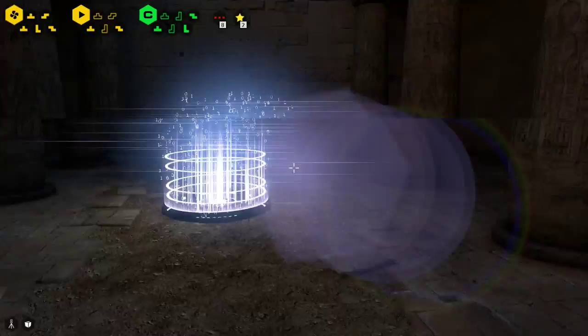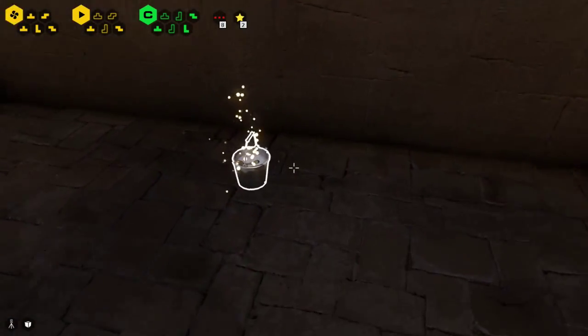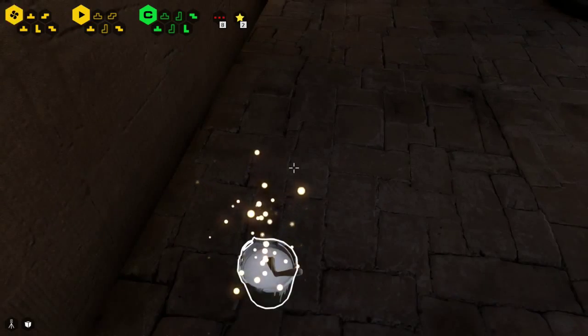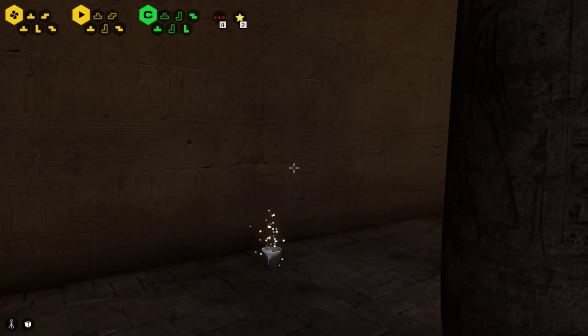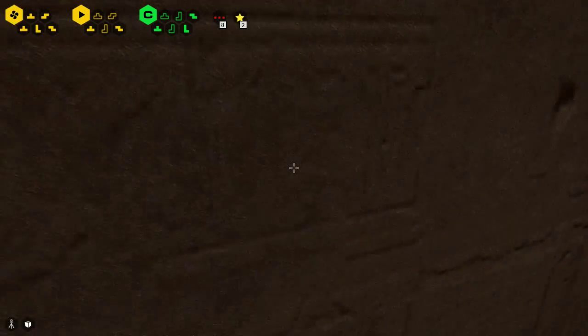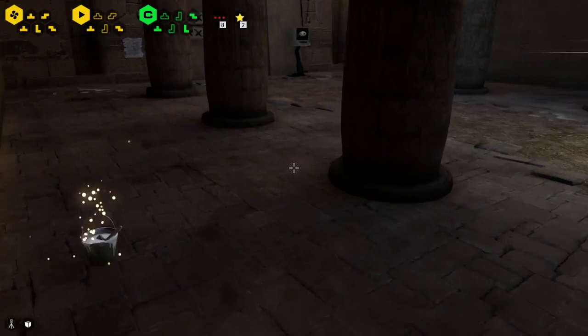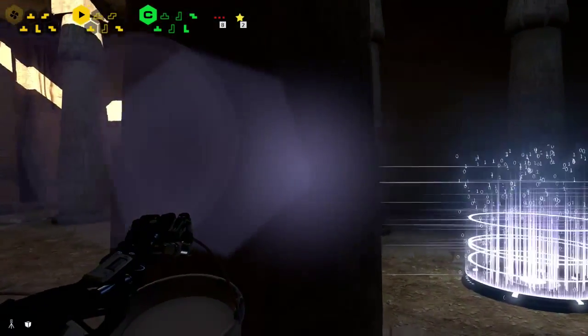Oh, you know what — oh, what the fuck is that? That is an ancient Sumerian paint can. Whoa — you should not walk into the wall real quick. Was that programmed or like an actual bug? I don't know.